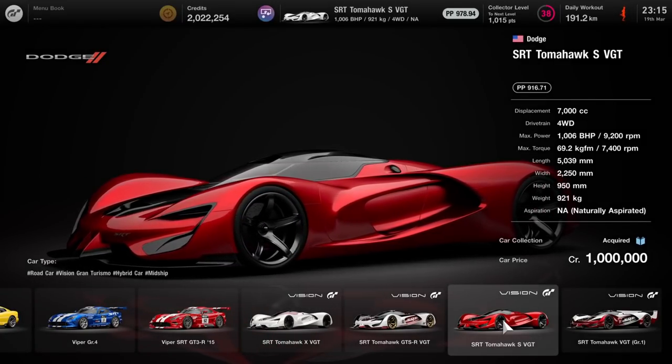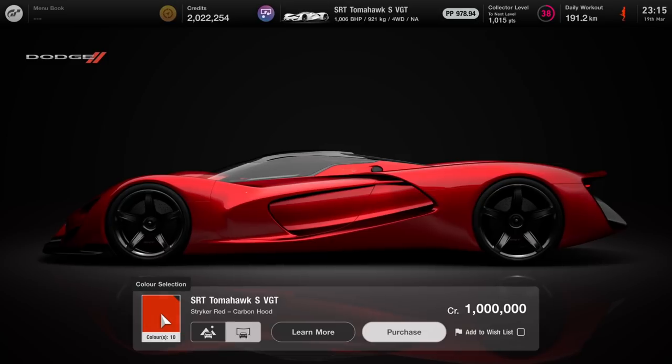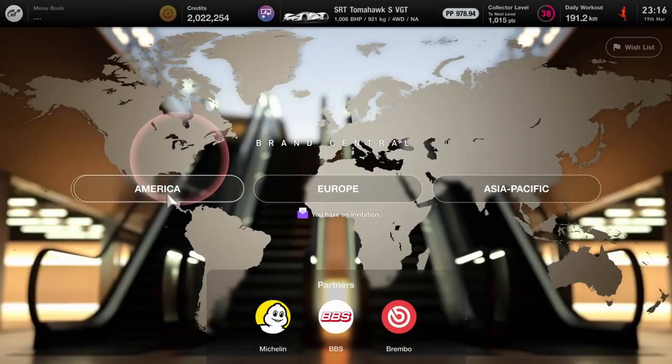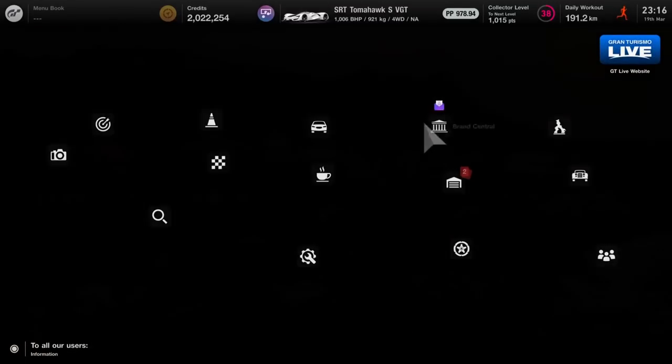So the first thing we have to do is get the Tomahawk SRT road car. It's 1 million credits, but as usual you have to invest money to gain some money.